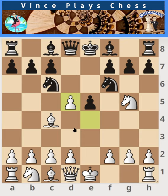In a previous video, we looked at the fried liver where black can continue with knight d5. However, black has a more cunning move: knight a5. This gets our knight out of danger and also attacks white's bishop.